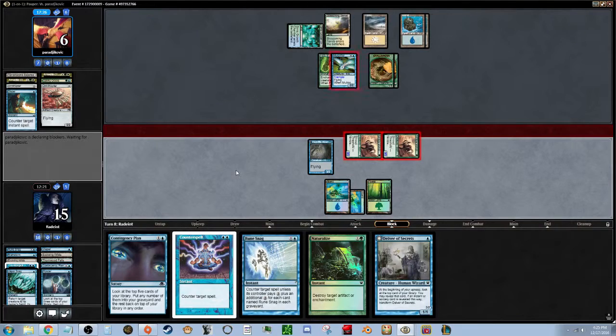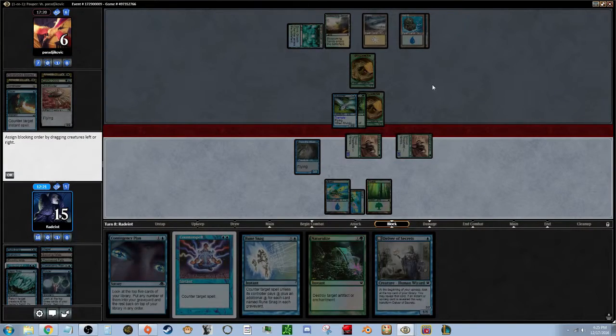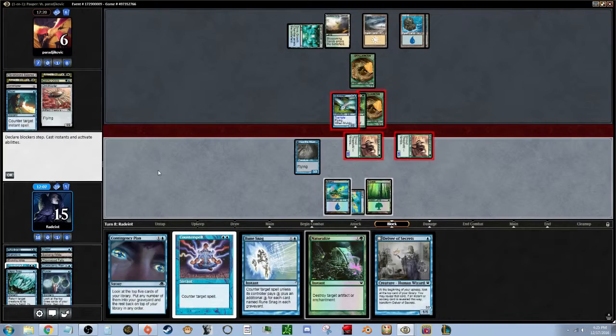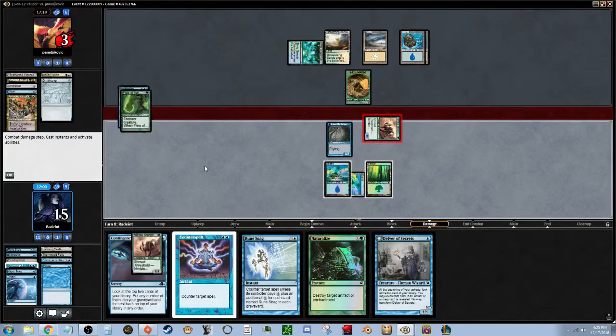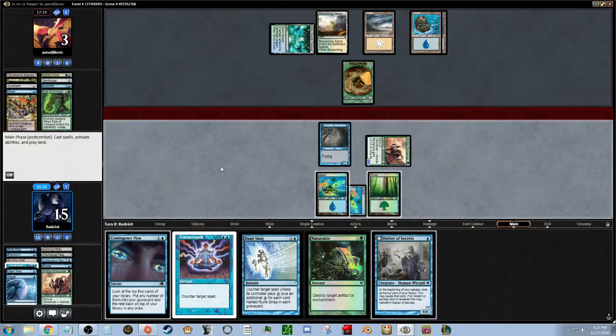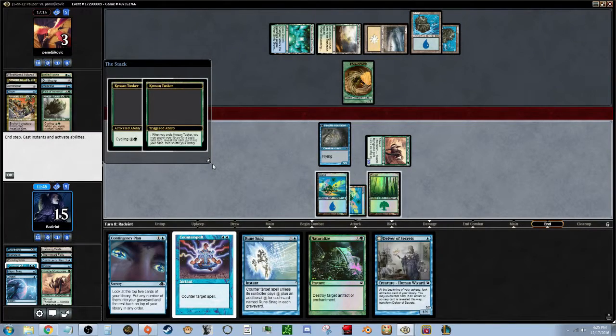We just have to make it. He's going to block both those guys — impressive. We'll counter if he tries to pump. He killed one of our Mongooses, but he's got a one/one left with three damage on it. We've got him right now boys! Just have to make sure he doesn't drop two flyers for zero cost at end of my turn.